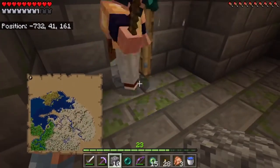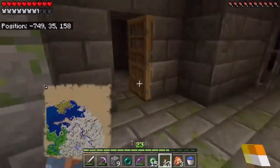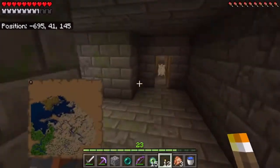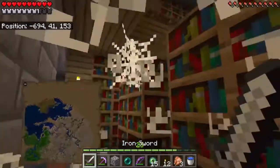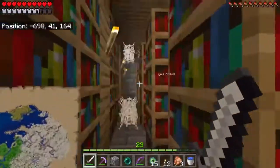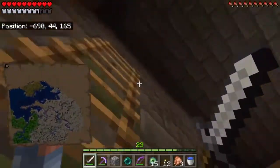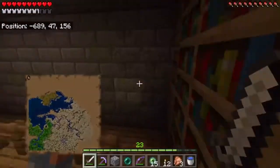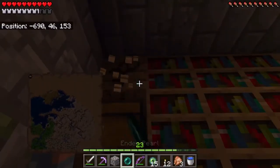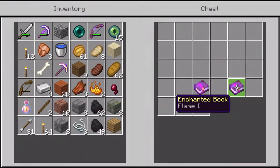Look for that library place too — there are some good enchanted books. Oh, here's a room. The webs are everywhere. Use your sword. There's nothing in that chest. We don't have an axe, do we? I have an axe — no, I don't. Can you make one out of the wood here? Yeah, make one out of the wood so I can get rid of all these books. The enchantments are Smite 5 and Flame 1. Flame is not bad.